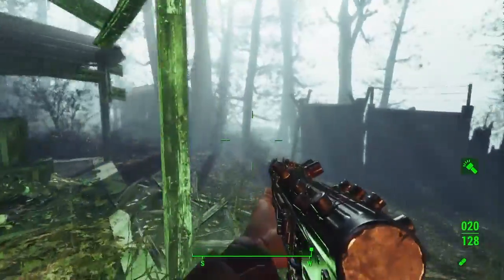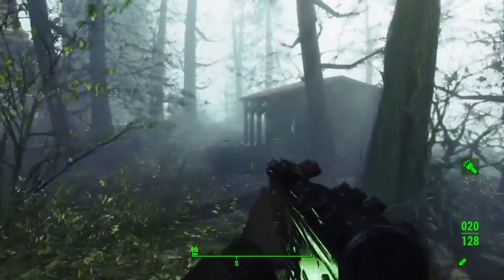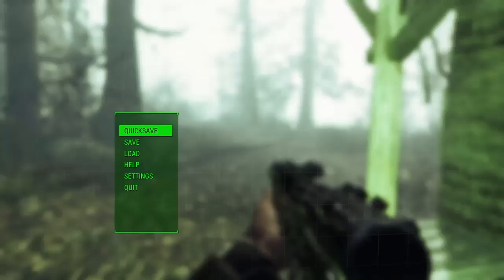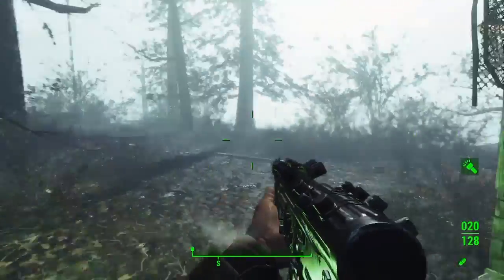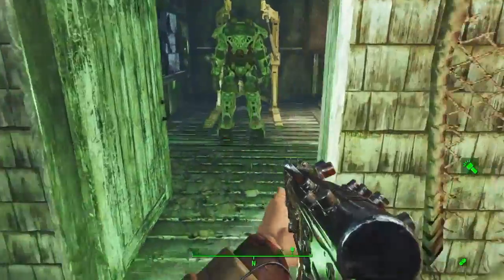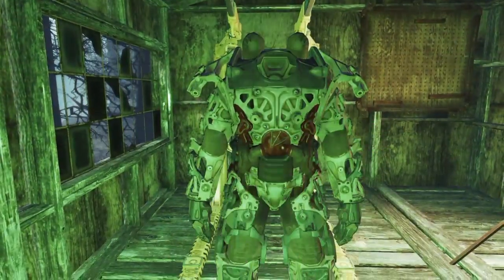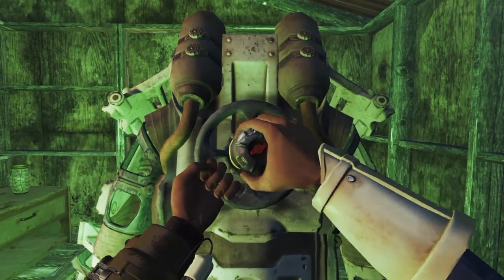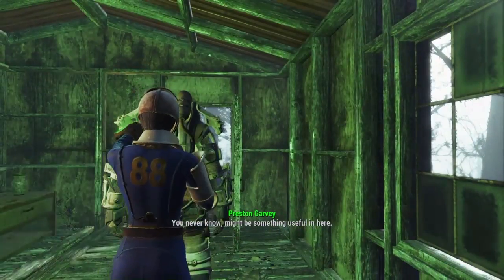First of all, as you saw on the map there, we're going to head to Brook's Head Lighthouse and this one's going to be a little bit disappointing. It's just an empty suit — just the frame, no pieces. It'll get you something to at least add those spare pieces that you have lying about onto.